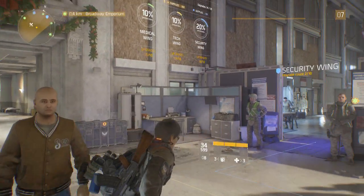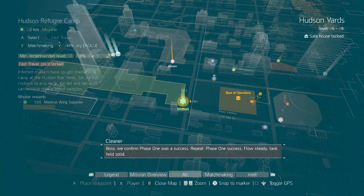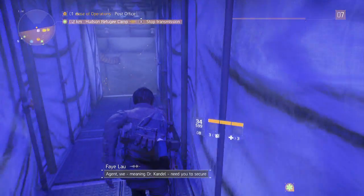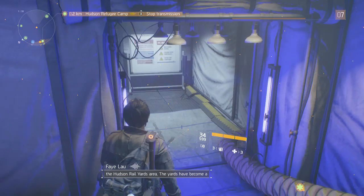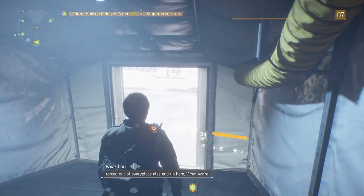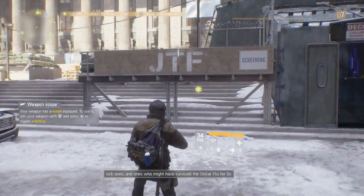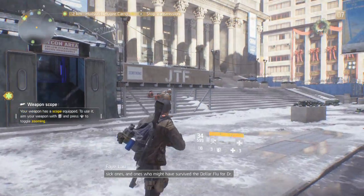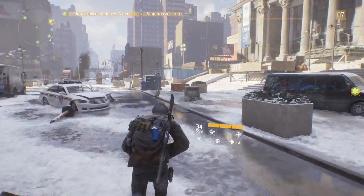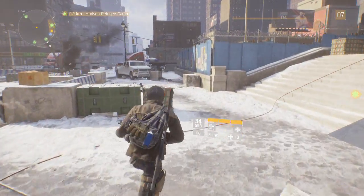Yo guys, what is up? We are back on Tom Clancy's The Division, going to be heading out on another mission. Selected agent, we - meaning Dr. Candle - need you to secure the Hudson Rail Yards area. The yards have become a tent city for the destitute and desperate. The people forced out of every place else end up here. What we're looking for is blood samples from those refugees - clean ones, sick ones, and ones who might have survived the Dollar Flu - for Dr. Candle to work her magic on.